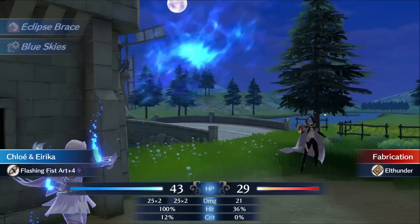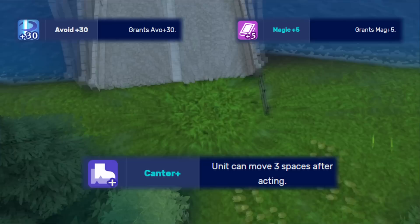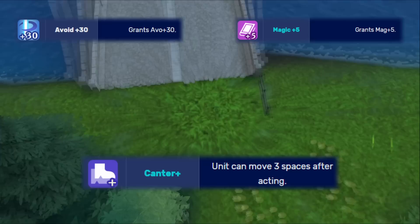Now if endgame enemies end up having plus 40 speed in Maddening, this build can still be effective but we'll have to employ hit and run tactics instead of quad hitting. So we'll be switching out the plus speed and Alacrity for Canter Plus, and choosing between plus magic or plus avoid depending on how much you value offensive capabilities versus well-roundedness.